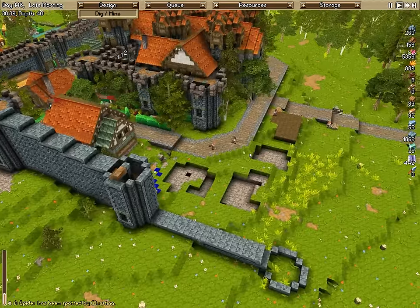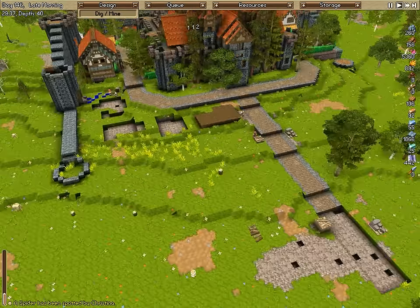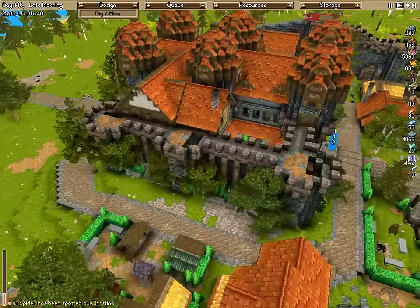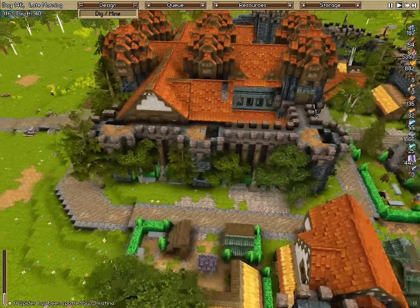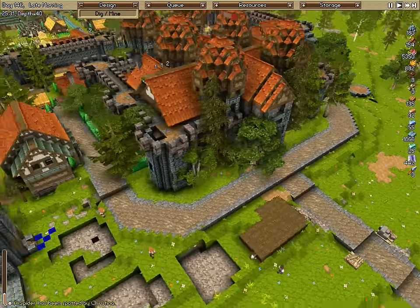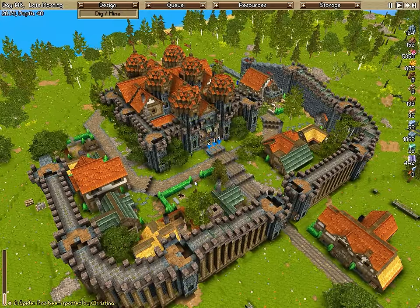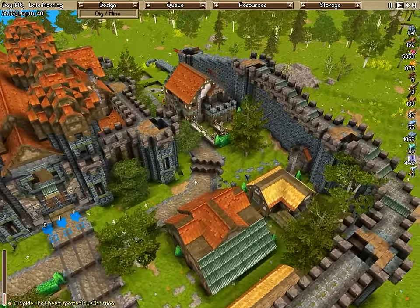In between episodes, I have extended the road down and made it nice and smooth looking. I've also planted some more trees because I like making the palace keep look very overgrown and old, which to me means it's been there for a very long time — and kind of shows great power, in my opinion.